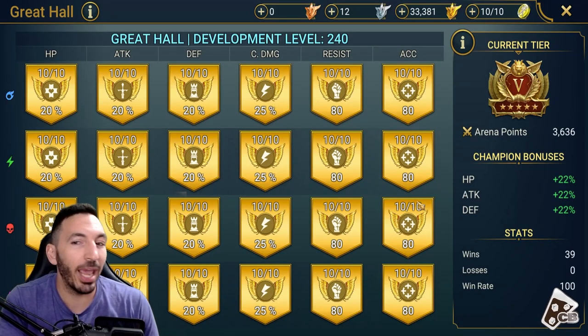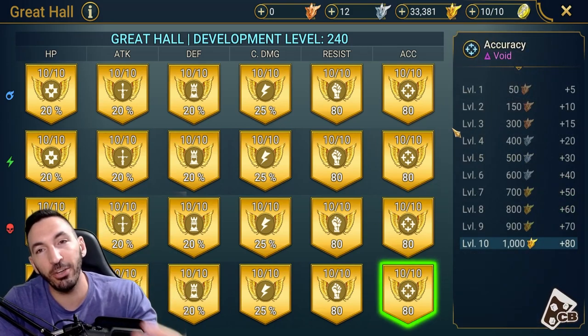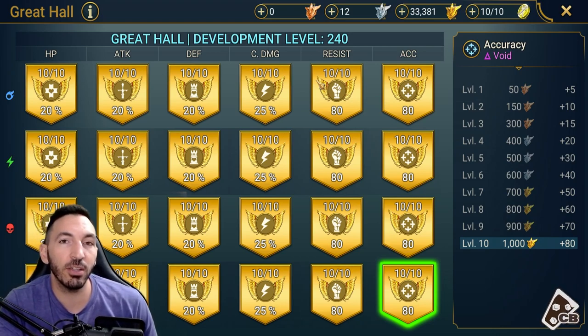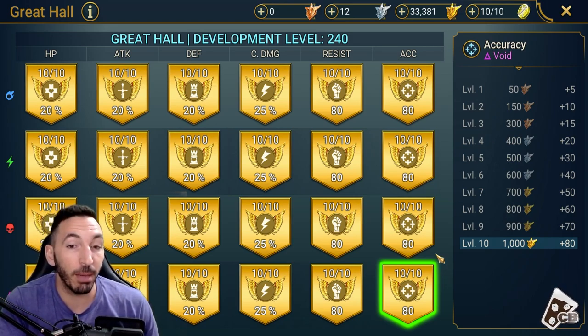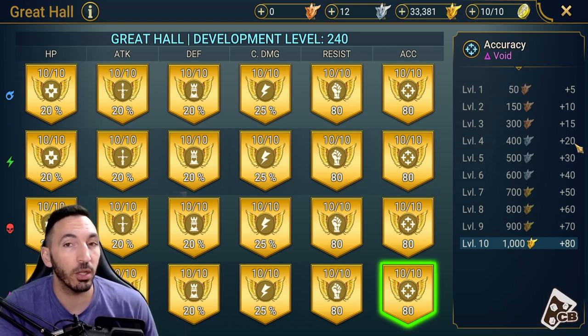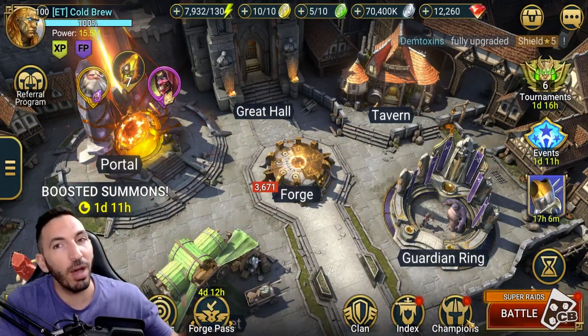Getting started - a Great Hall bonus that is good for Cold Heart or any champion really is going for the accuracy tree. It is recommended that if you pick up a Cold Heart to start investing a little bit into the accuracy tree. The accuracy bonus from the Great Hall really depends on how difficult that is going to be for you. If you're farming in Gold Arena, it's a little easier to at least get a couple of levels in, to maybe reach plus 20 or plus 30 accuracy, which is still very solid and will help you a lot developing your Cold Heart.